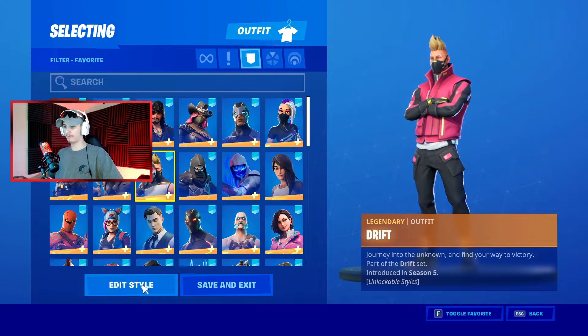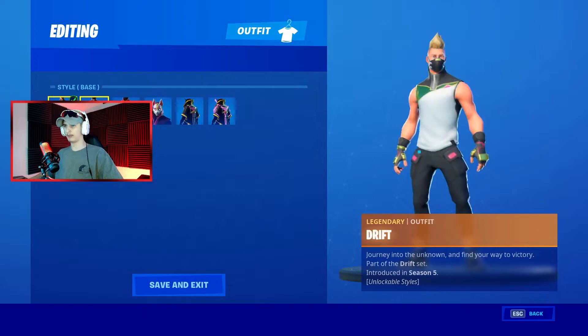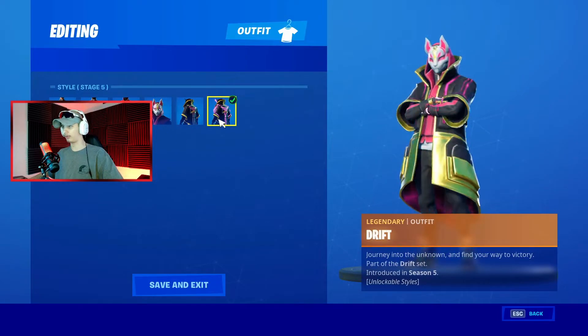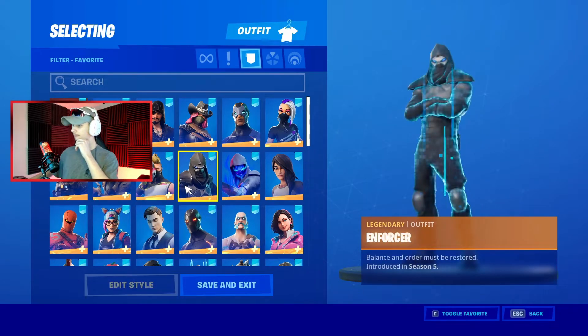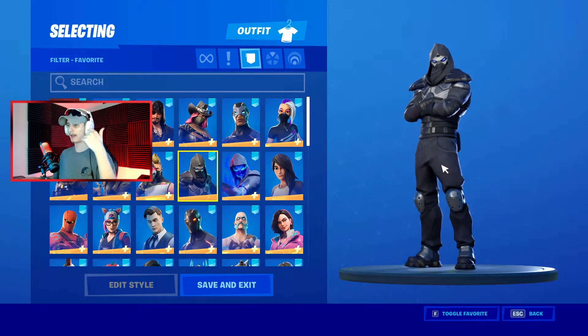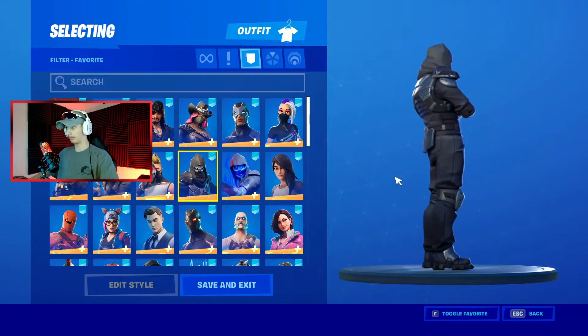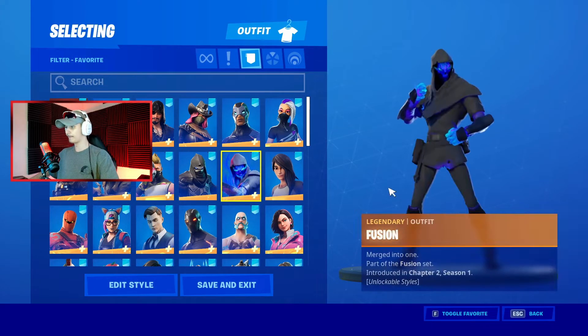We have the Drift skin, all maxed out. No other colors for him — I kind of wish they would have implemented a black one or an all-white version; that would have been pretty cool. Now we have the Enforcer, who was supposed to bring balance and peace to the Fortnite world or something like that. I never use this one either — his back bling is pretty hideous in my opinion. Then we have Fusion from Chapter Two Season One. I never played that season much; I just did enough to do some challenges.